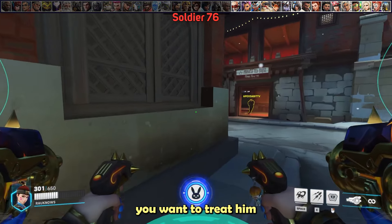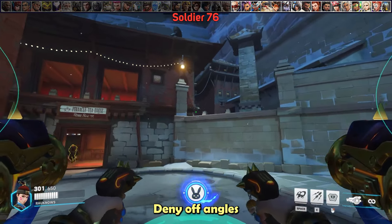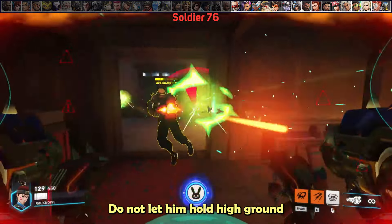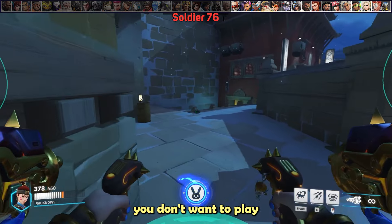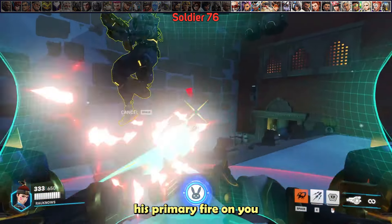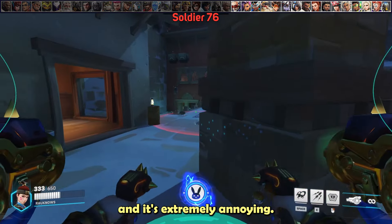For Soldier, treat him just like Sojourn — deny off-angles as often as possible and do not let him hold high ground against your team. While he doesn't have a railgun to charge, you don't want to play in the open versus him as he will hold his primary fire on you the entire game, which is extremely annoying.